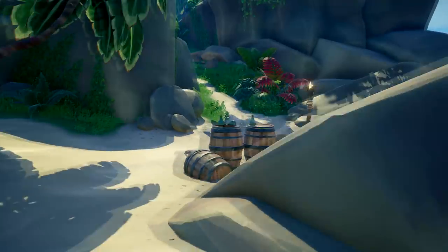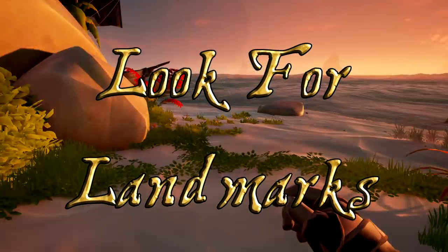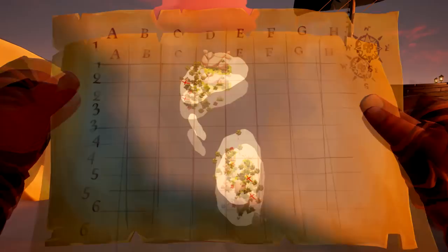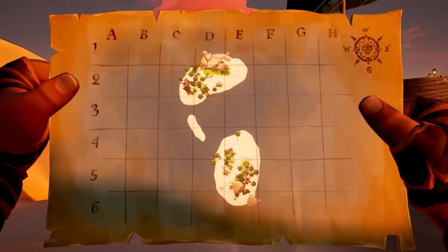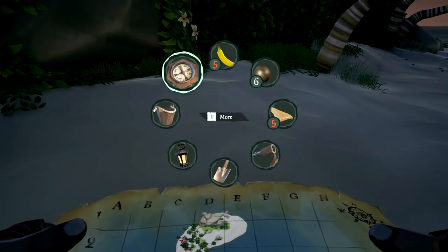Now that you're on the island, depending on your map type — if it's an X marks the spot, just use the landmarks, look for big rocks, and use the compass to know the direction. The map's north is always north, so if you look at the map and your compass, you should be able to triangulate where the X's are pretty easily and just start digging. The riddle ones are a little bit different but they're pretty literal. If it says something about a mermaid, look for a painting of a mermaid. If it says something about a drunken sailor, look for a skeleton with a bunch of bottles nearby. They're pretty self-explanatory.